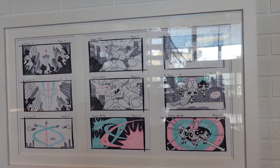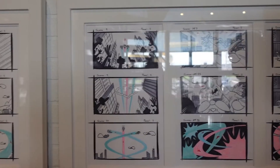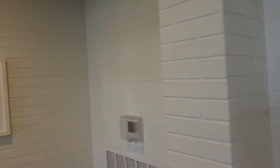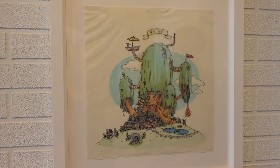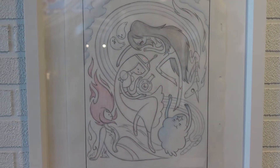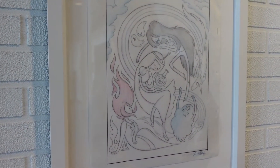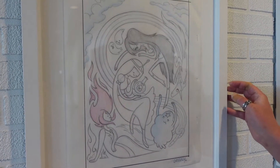Wow, some great storyboards — some storyboard art of the Powerpuff Girls intro. There's some original Adventure Time artwork too. There's the Tree Fort, the Princesses — there's Princess Bubblegum, Flame Princess, and Marceline the Vampire. And the Lumpy Space Princess and Lady Rainicorn.